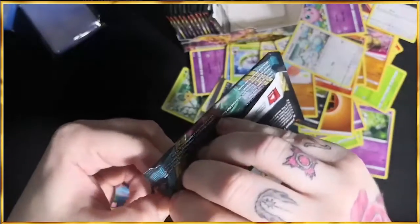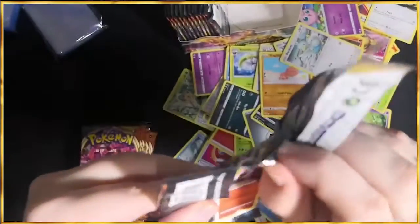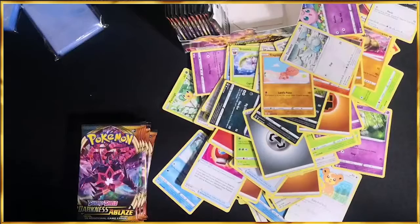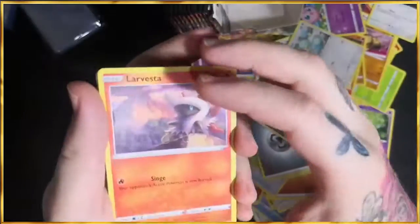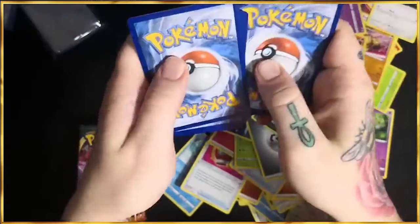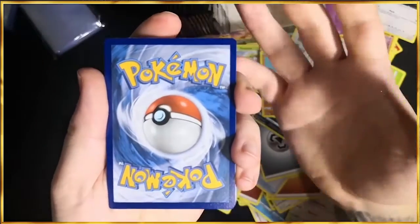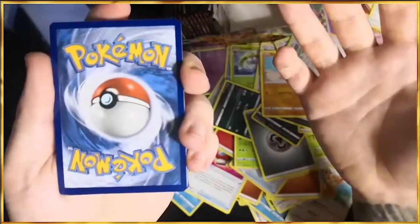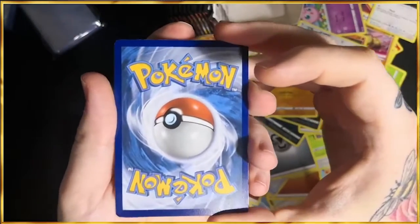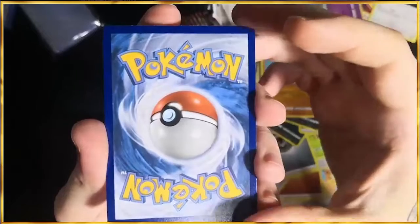Still want that Charizard, mate — you gotta love a Charizard. It would make everything so easy. Being purely honest, that's the main reason I want it — it would save me money on the collection. Also if I pull it myself, that's so much better for the story and the folder. Especially when I sign it with my pen on the front and on the back.